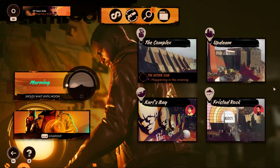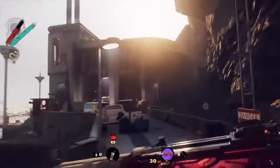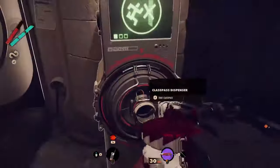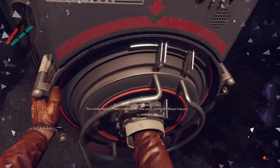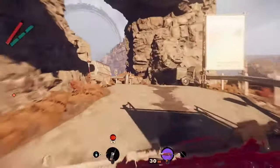To do so you need to skip the day and start from the morning. In this period you have to explore the Freestad Rock where, using the mine road, you have to reach the building at its end. On its right you will find a class pass dispenser you have to interact with. This action will give you the class pass so you can open this type of doors.